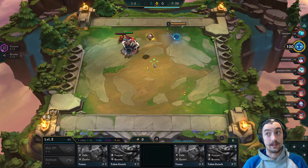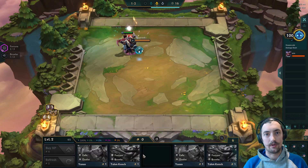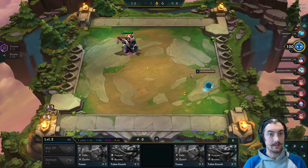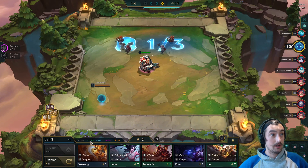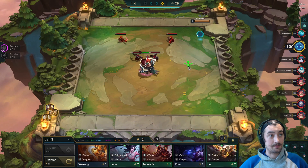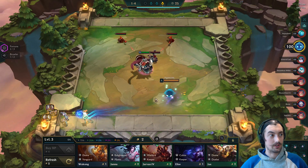More importantly, we're able to get this Fortune Tom Kench — Tom Kench Chosen is really strong, guys, whether brawler or fortune. It's a very strong early frontline, so don't pass it by in your early shops. Rather than buying any of the units here, we're trying to stay flexible and really hoping for another fortune unit to go along with it.